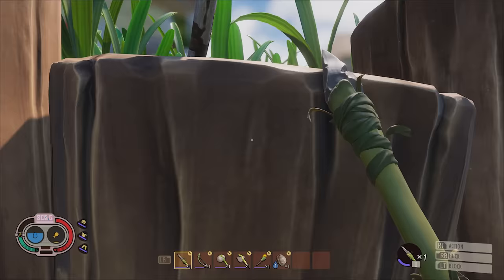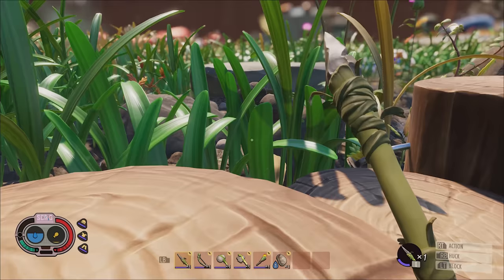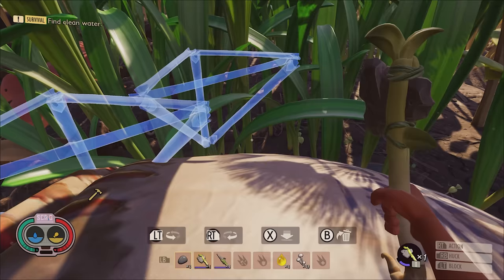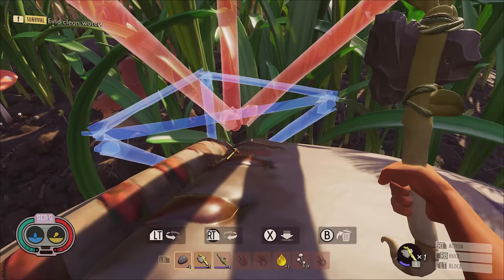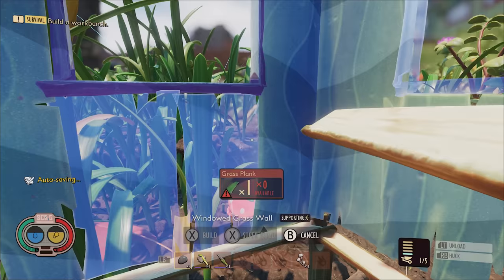The best idea is to build up, setting your base on top of a log, tree stump, or any other elevated location, and then using stairs, scaffolding, and ladders once you've unlocked them to keep reaching for the sky. Or if you're feeling even quirkier, you can actually build on top of the baseball. It's one of the first major landmarks you discover, and its height means you won't have to worry about ants barging in to steal your supplies, making it an ideal early game location.